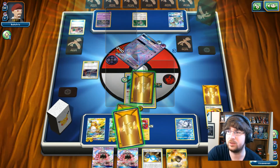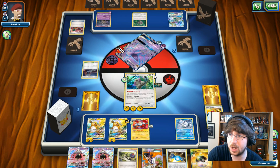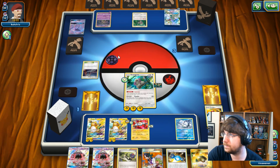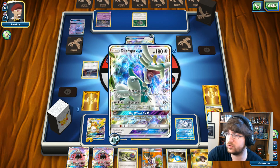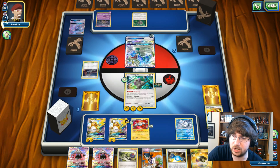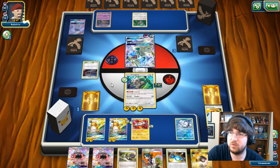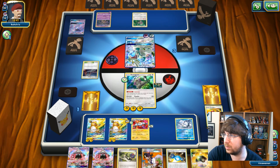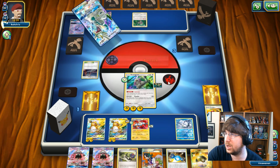We're going to go for Psychic — this should knock out my opponent and force either the Garbodor or Drampa in. He comes in with Drampa. Drampa can't go for a lot of Berserk damage right now because it doesn't have big damage out there. I can easily just retreat — but I can't Guzma, Guzmas are all gone. Berserk does 120 damage to me.